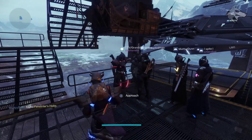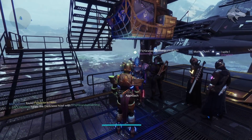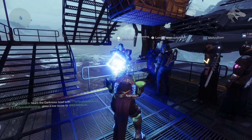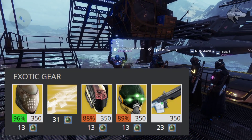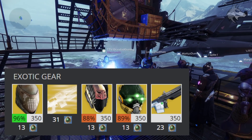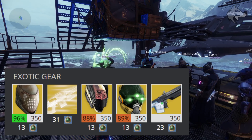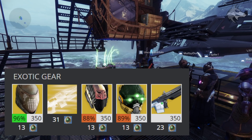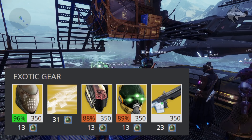And that is the Xur inventory inside of D2. For Destiny 1, if you are still collecting, he does have the Immolation Skullfort as well as a Heavy Engram from year one. And then there's the Light Beyond Nemesis, as well as Mask of the Third Man, and finally the Jade Rabbit. So if you want to hunt him down and collect any of those, you can do that. But otherwise, that sums up everything we need to know for the weekend in D2.